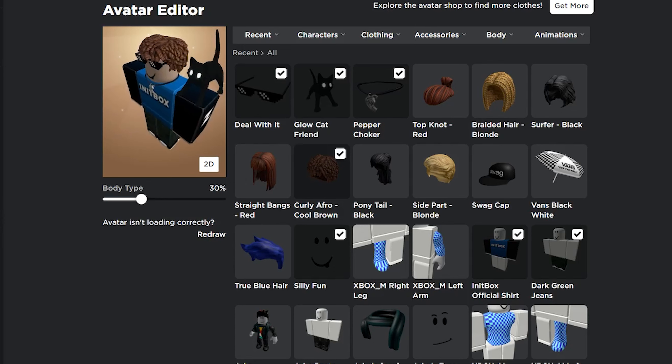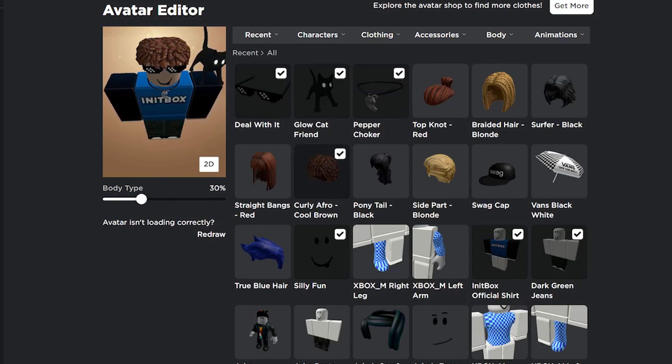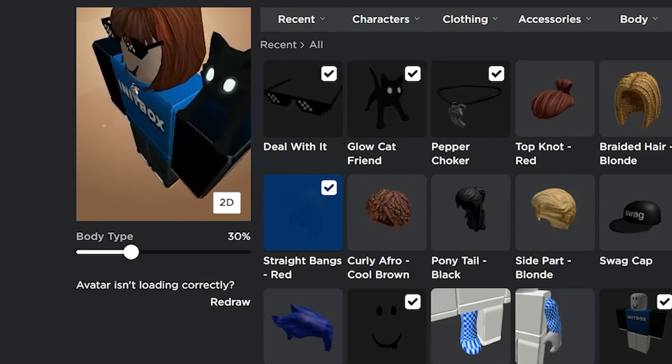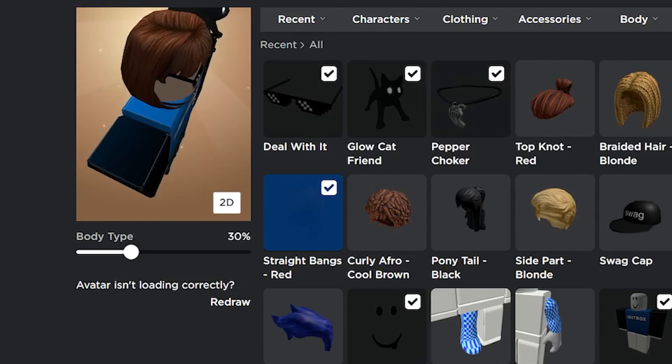But the top of the Curly Afro item looks weird — it looks smashed — but after all I still think it's a cool item to get. Another one that looks weird is the Straight Bangs Red. The front and the back side is a different color, it feels very weird to me.